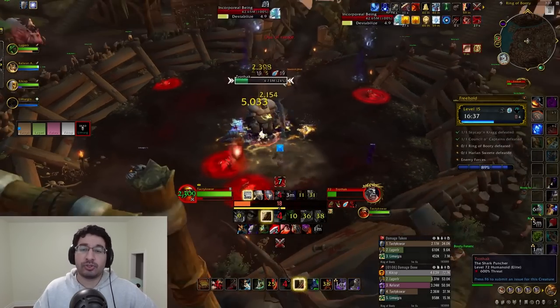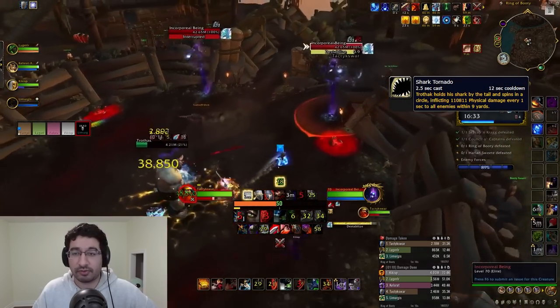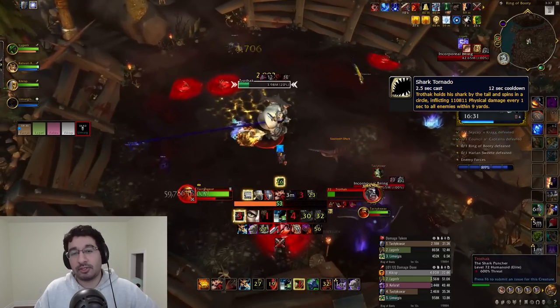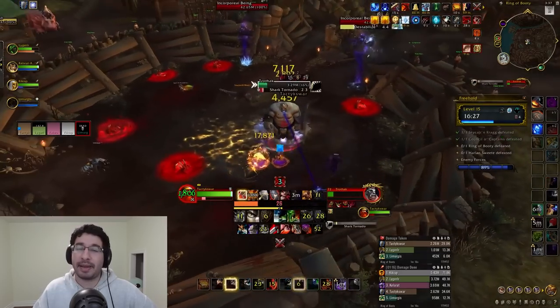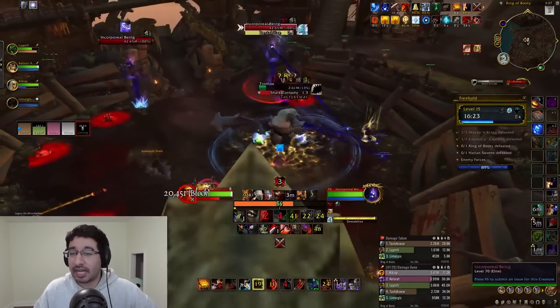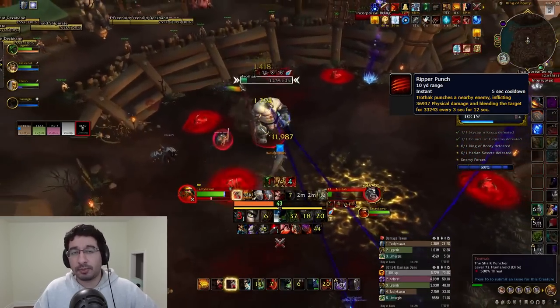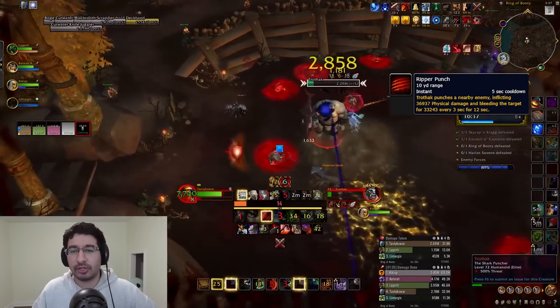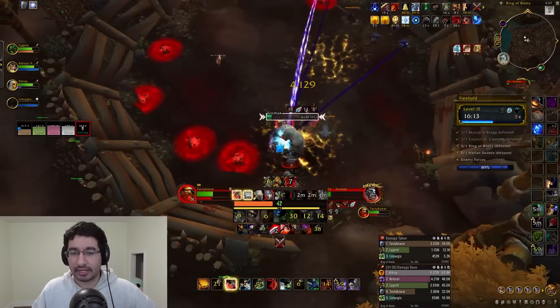Outside of the sharks, Trothak will sometimes use a Bladestorm effect called Shark Tornado, dealing physical damage to anyone within 9 yards for 3 seconds — just back out when this happens. He'll also occasionally slap a melee player with Ripper Punch, dealing physical damage and applying a nasty 12-second bleed, so they will need some healing love or a defensive popped when that goes out.